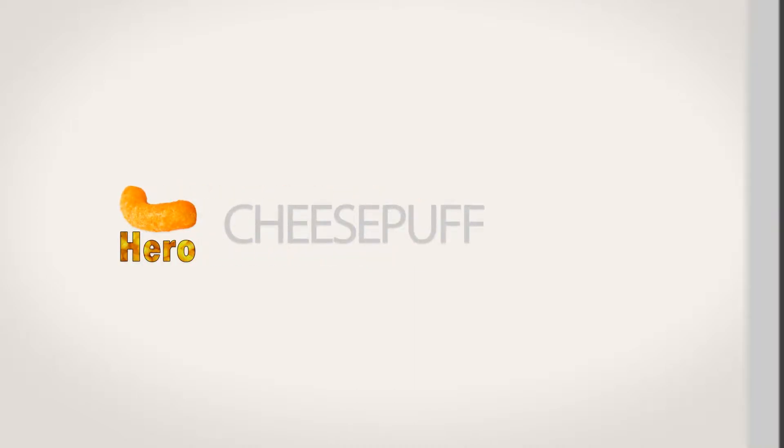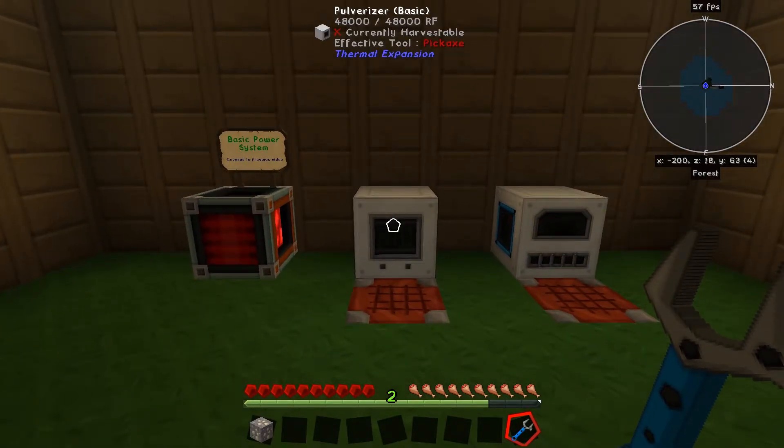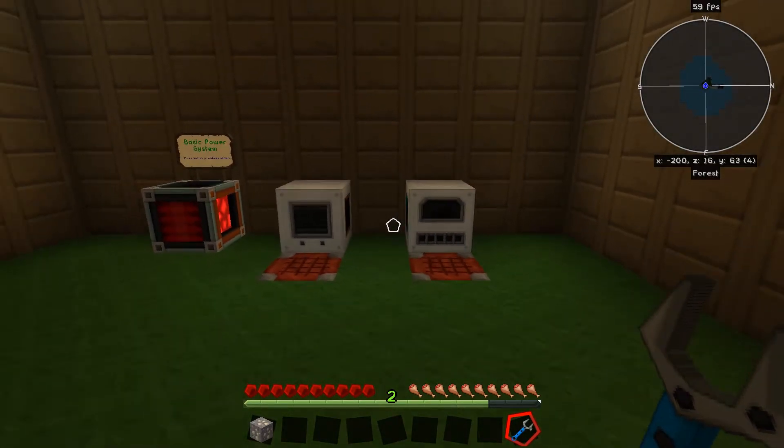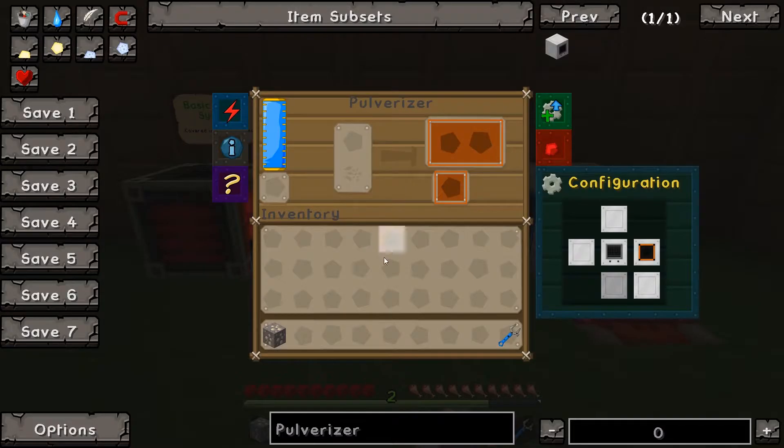Hey guys, Cheese Puff here in Feed the Beast going over basic machines today. We have the pulverizer and the redstone furnace. The pulverizer is used to pulverize ore into dust, like so.